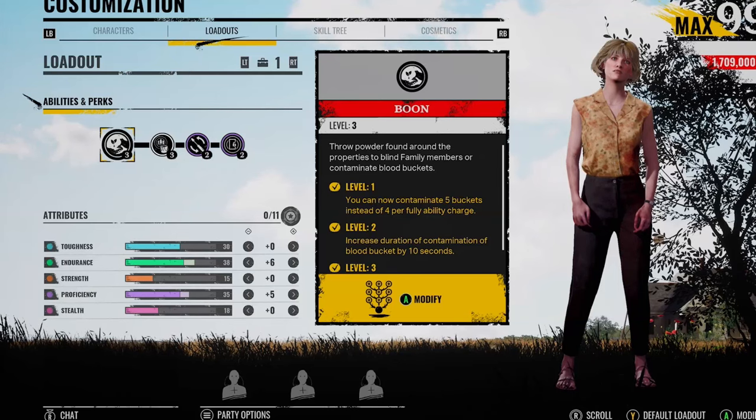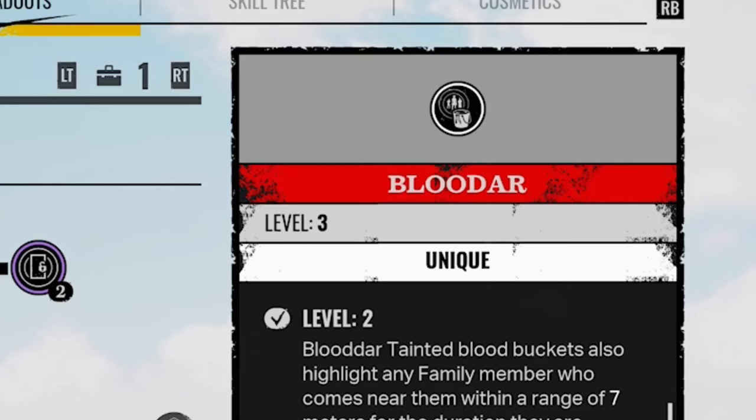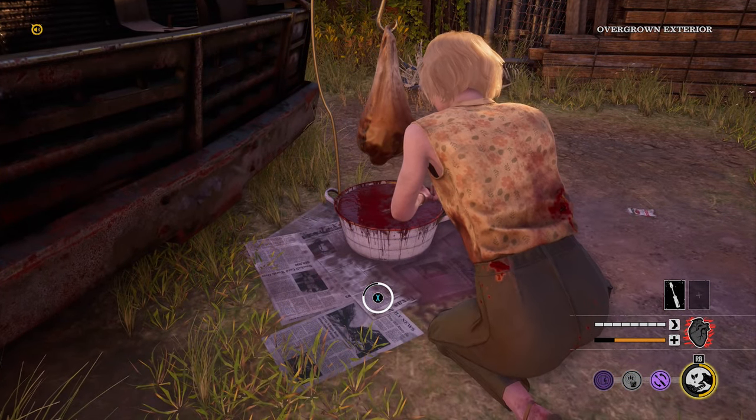What's going on, you lot? Middy here. Now we're going to be looking at one of Virginia's unique perks which is called Bloodar. With this perk, if you actually contaminate the bucket it will highlight any family member who comes near them with a range up to 9 meters.